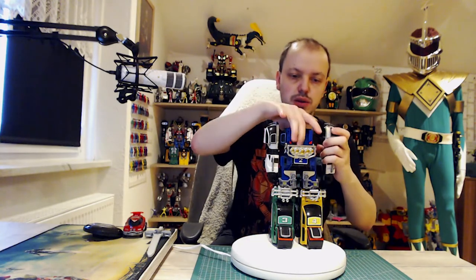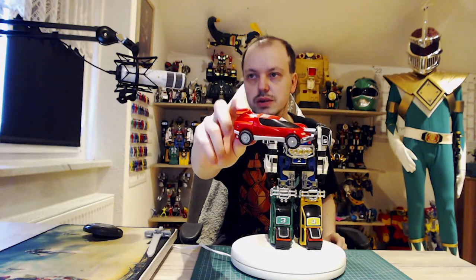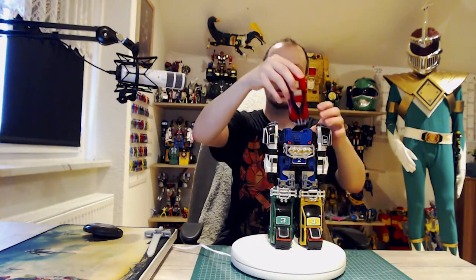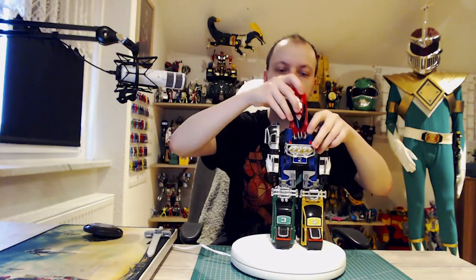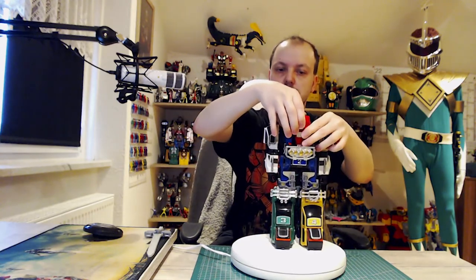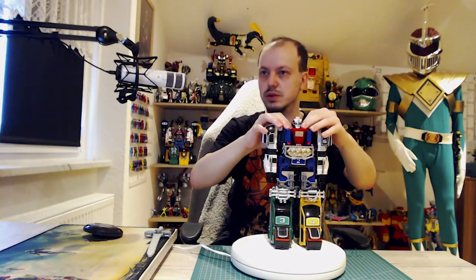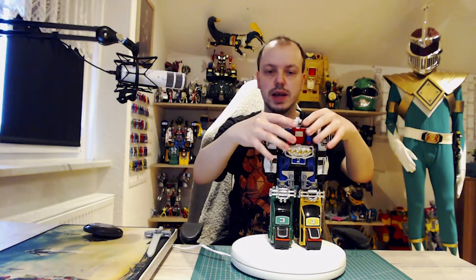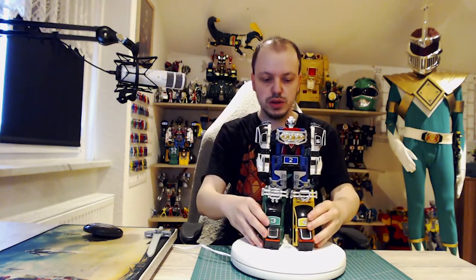And then you just have this. You can see this color — the front piece is darker than the back piece, but this goes in here. This goes in here and this is just lifting. And we have the Megazord's head. I really like that. Don't forget this goes up.